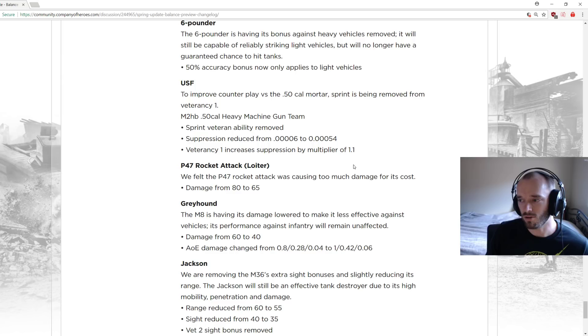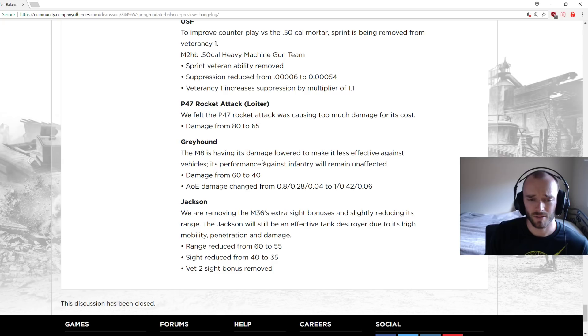P47 rocket attack damage reduced from 80 to 65 — currently extremely lethal against tanks, turning it down slightly. I think it'll still be worth it at this cost. M8 Greyhound damage lowered from 60 to 40 to make it less effective against vehicles while performance against infantry remains unaffected. The greyhound currently has a damage modifier against infantry to make it do 40 damage already because it was too lethal before, and now the base gun damage is being brought down.